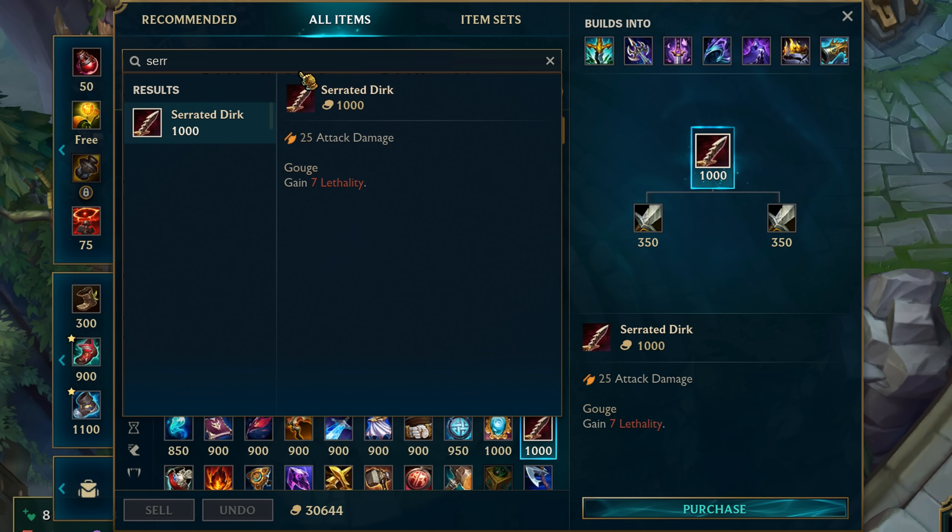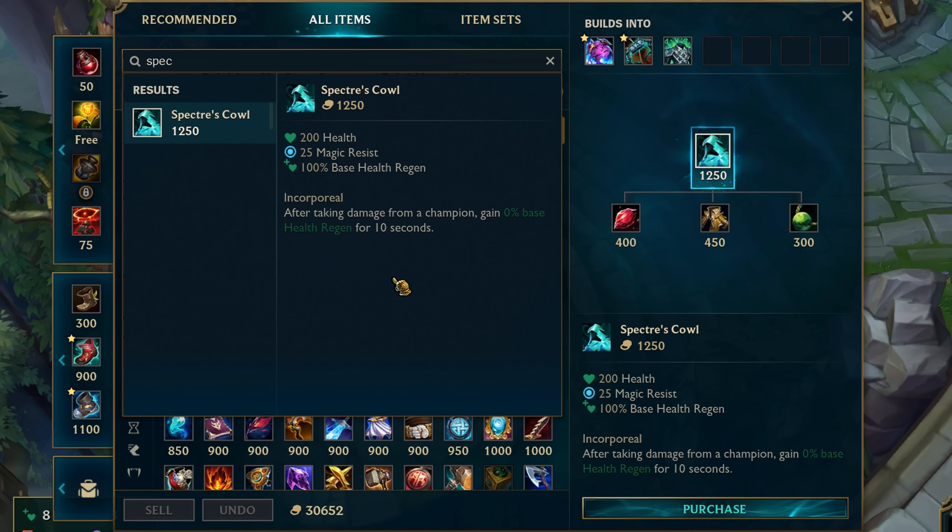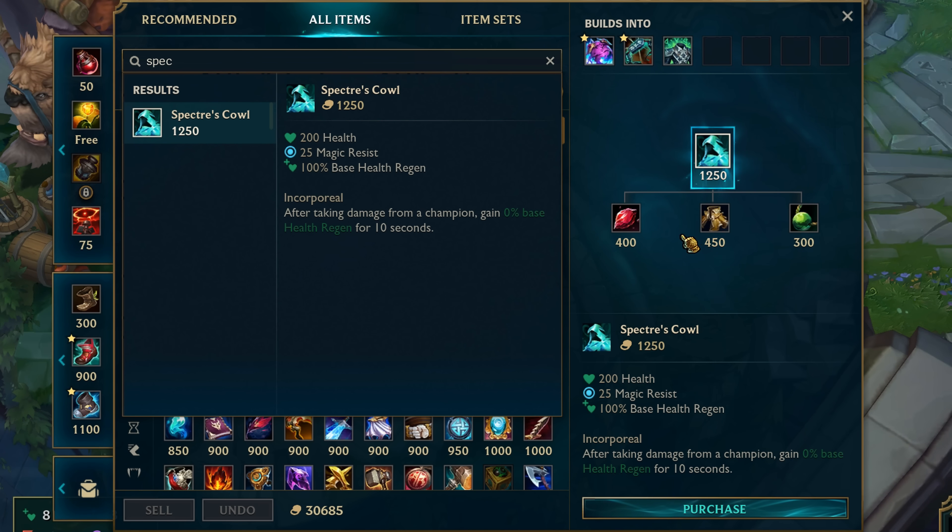We also got changes to Spectral Skull. The recipe got changed so now it also has Rejuvenation Bead, but the final price remains the same. The health regen got changed — it used to be 150% up to 10 seconds based on damage taken, and now it's 100% innate. Health on Spectral Skull also got reduced from 250 to 200.